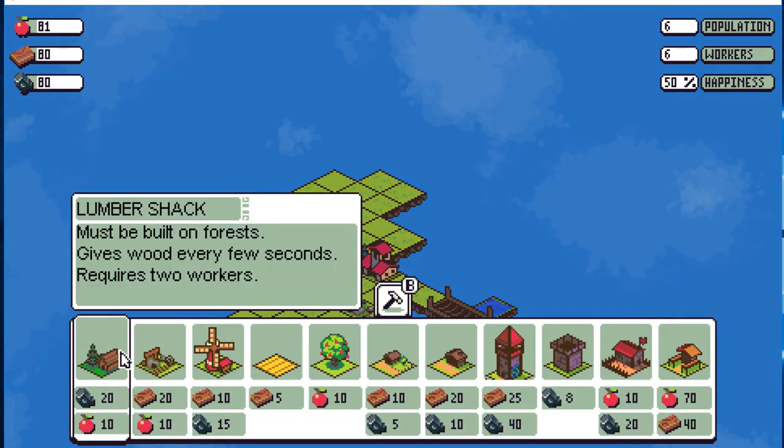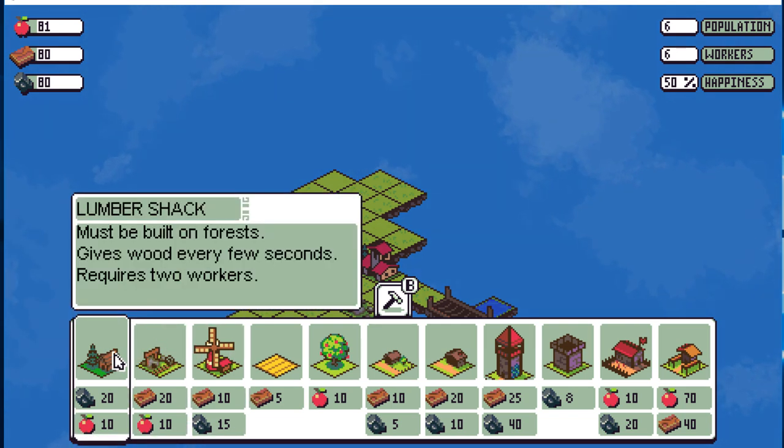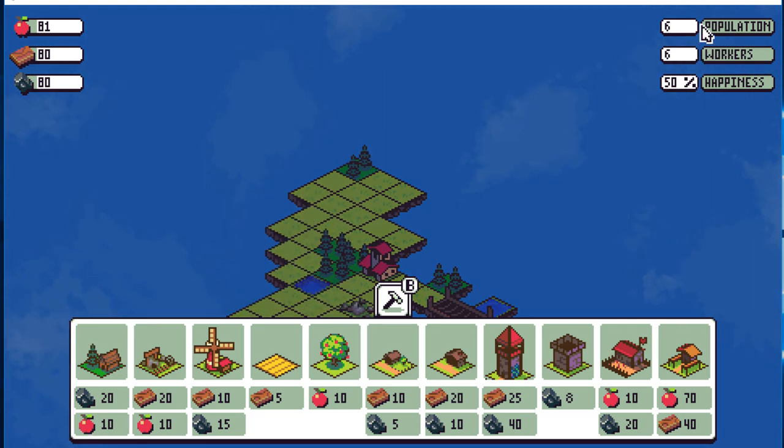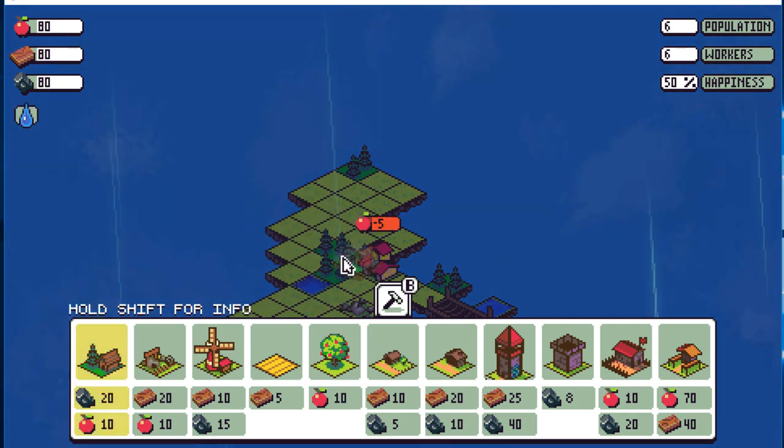If I hold shift over this, I can kind of see what the buildings do. Hold shift for info. There is a day-night cycle. Must be built on forests. Gives wood every few seconds. Requires two workers. You can see in the top right we have six people, six workers, and 50% happiness.